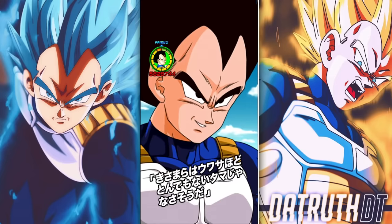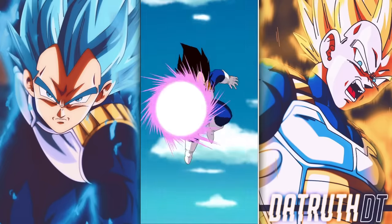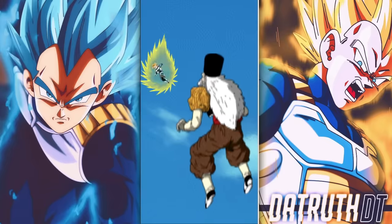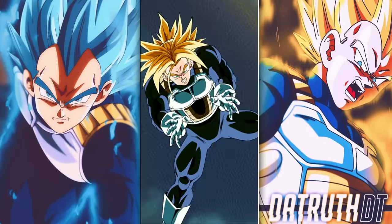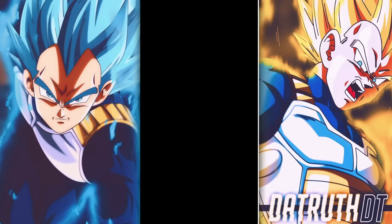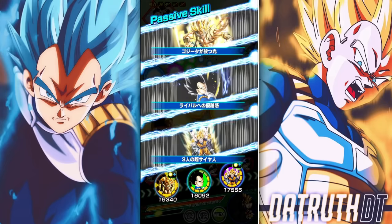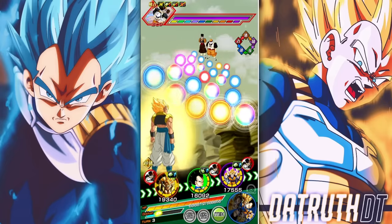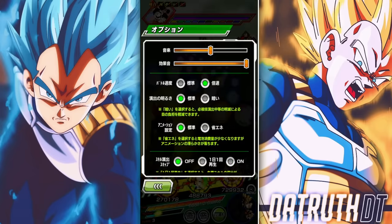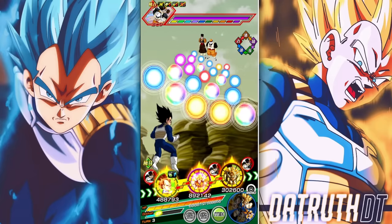Super Trunks will be able to use a turn 3 active, which will be very good for us. Should we transform with Vegeta right away? I guess so. We need to beat this within four turns, which means we have two turns to beat 19 and 20 — should be more than enough. Here's Father Gogeta, and we have the full Super Saiyan rotation, so we can use their actives as well.